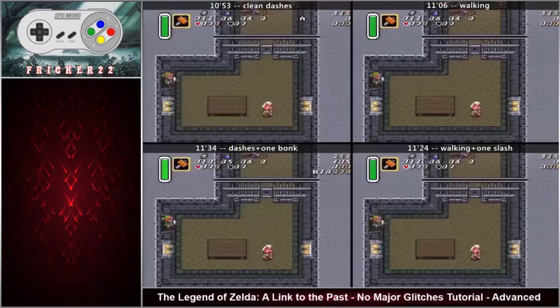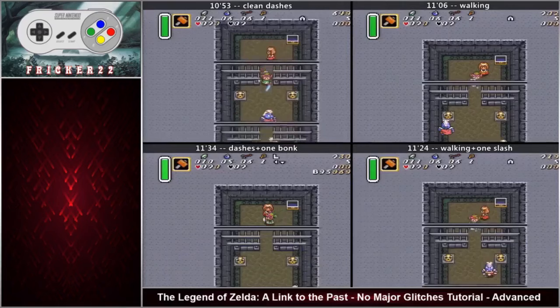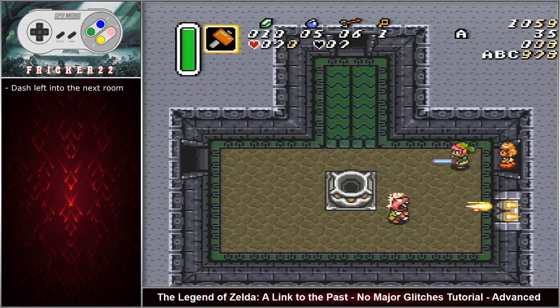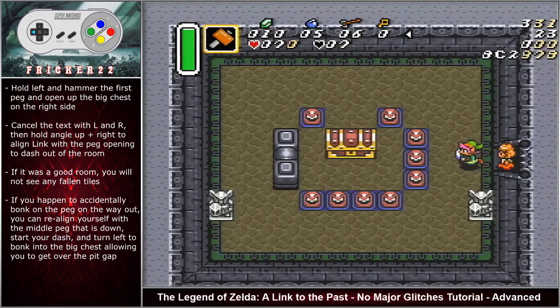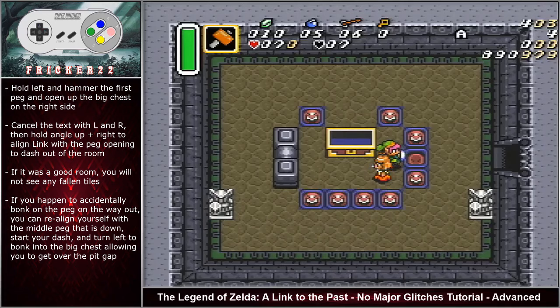There is a comparison shown here covering a few different strategies and RNGs: clean dashing versus walking and dashing with one accidental bonk, and walking with one slash or enemy getting in the way. Dash left into the next room. Dash left directly from the door without any other movements to make sure that you stay aligned with the grid so you can successfully hit the key dash. Hold left and hammer the first peg and open up the big chest on the right side. Cancel the text with L and R and then hold angle up right to align Link with the peg opening to dash out of the room. A way to check if you had a good big chest room is if on the way out, as it is transitioning, you do not see any fallen tiles.